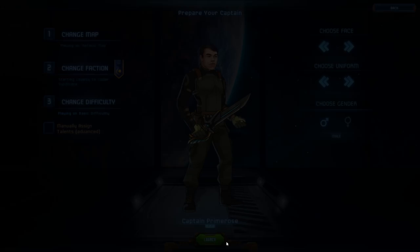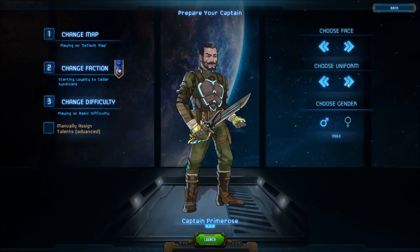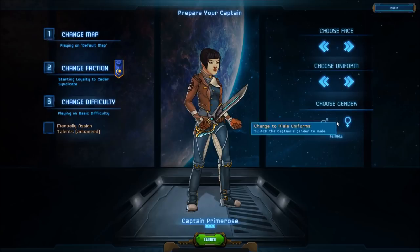I have no idea what I'm doing, so we're going to go ahead and launch. So this is what we look like. We can choose our face. We're going to go with that. That's the kind of uniforms we have here. Yeah, that seems cool.